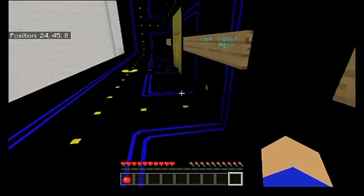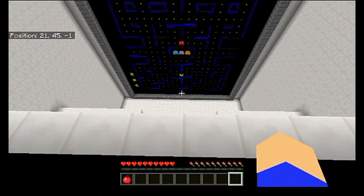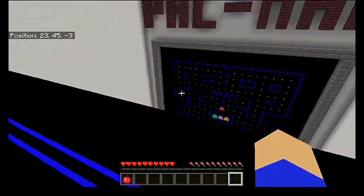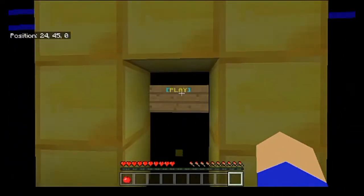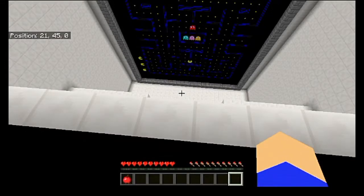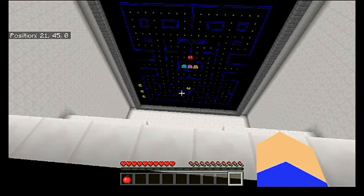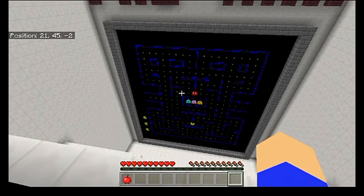I don't know foreign languages enough to know which language this is, but it says exactly who made this. Pac-Man is obviously one of those things that hardly needs any introduction — pretty much everyone knows what Pac-Man is and how to play. So I'm not going to bother explaining how to play, but I am going to explain how the map actually works. Once I step inside here, I'm going to be teleported down to a platform where I can move up, down, left, and right, and that's going to control what direction Pac-Man is moving.